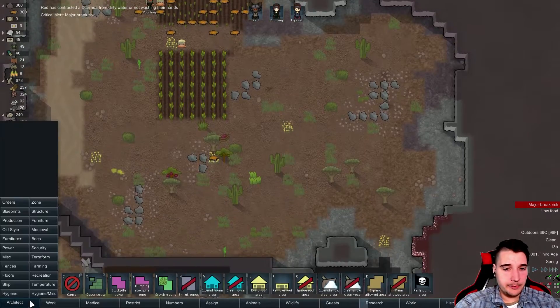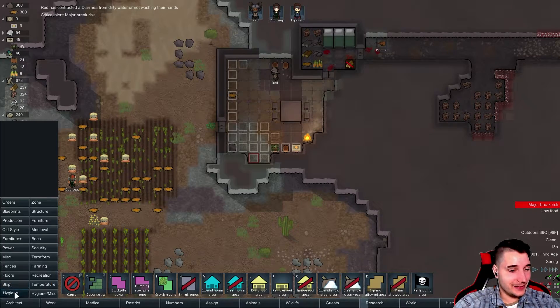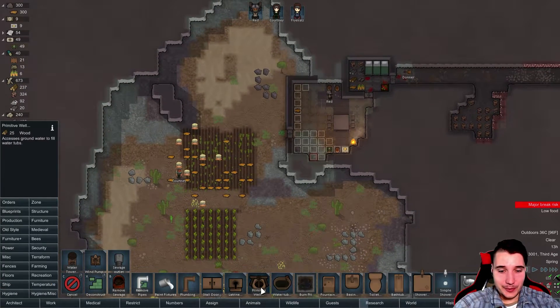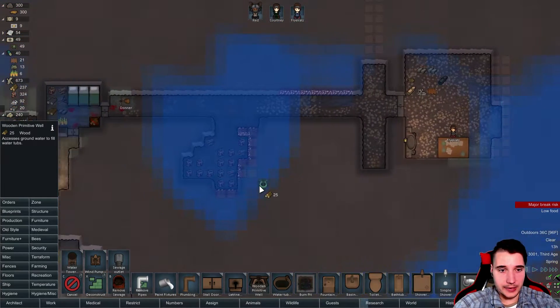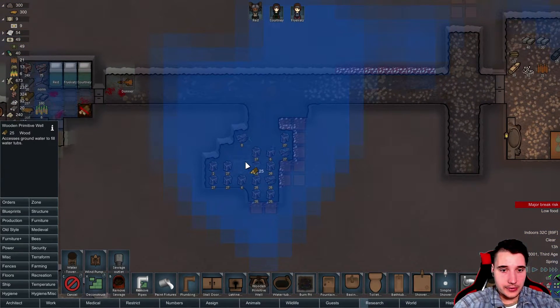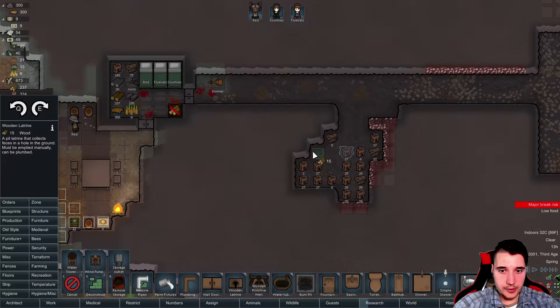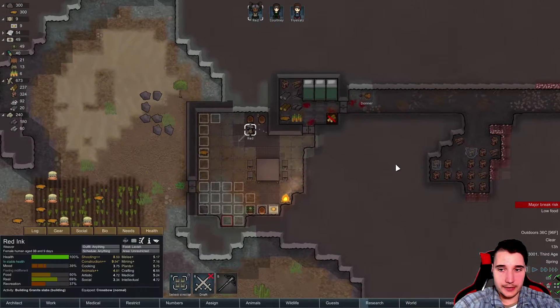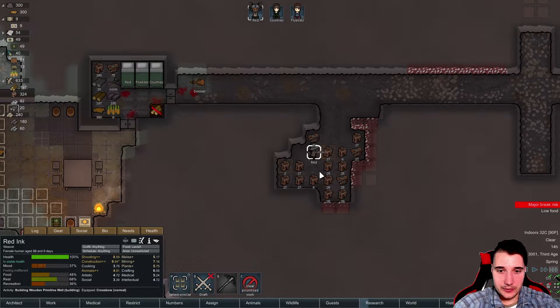I totally forgot that they need to pee — again, the whole episode, nobody's peeing! Do we have water? We do. We actually have water inside — that's even better. This is gonna be our washroom. There we go, a washroom and a latrine right there. How do I always forget about that? Now they can finally wash themselves. It's 33 degrees in here — not so fun.